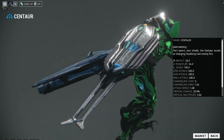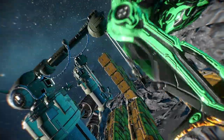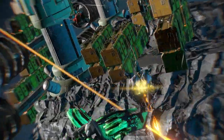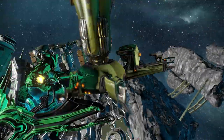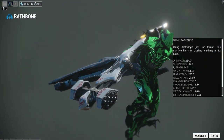Next melee is the Centaur. You can also get the blueprint from the market for 35,000 credits. The blade can be obtained from the Perrin Sequence Syndicate, the aegis from the Arbiters of Hexis Syndicate, and the handle from the New Loka Syndicate. It'll be 25,000 credits to build and 50 Platinum if you want to rush it.